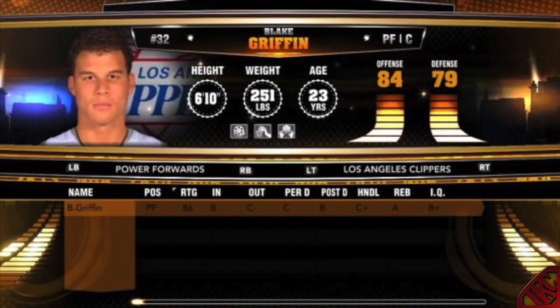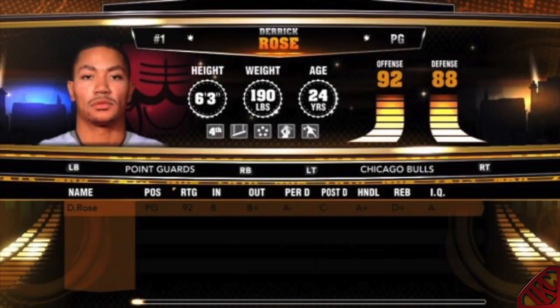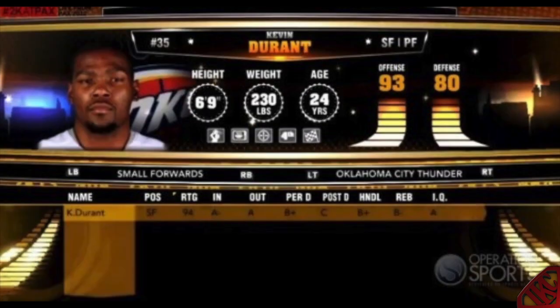We all know that Durant has Shot Creator, Microwave, Deadeye, Closer, and Finisher — that's 5. Derrick Rose has Closer, Acrobat, Floor General, Shot Creator, and Ankle Breaker. Griffin has the short end of the stick among the cover athletes — he has Highlight Film, Posterizer, and Hustle Points, that's only 3. The greatest of all time, Michael Jordan, also has 5.